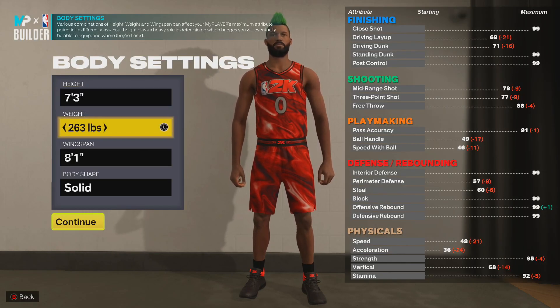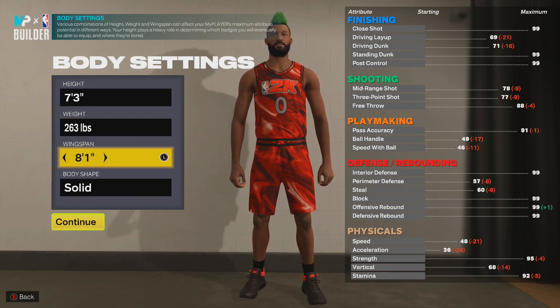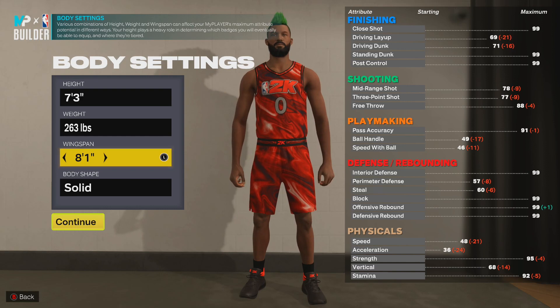Now we got a center build at 7'3", 263 pounds, 8'1" wingspan. I ain't gonna lie to you — who's getting in front of him? That's a big boy.